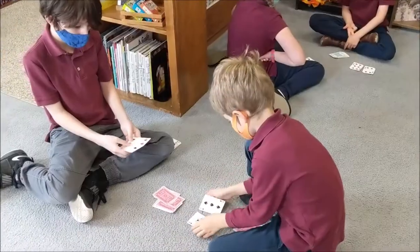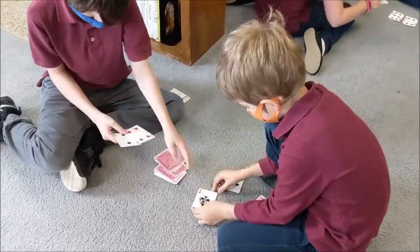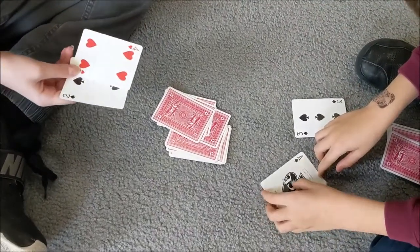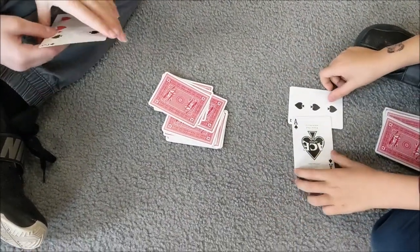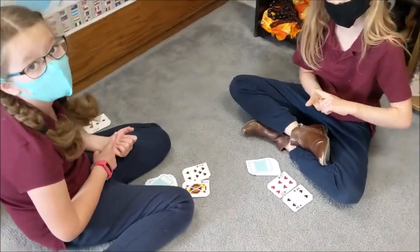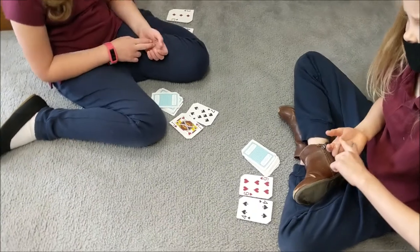Each player takes the top two cards from their deck and multiplies them together. The player with the highest total wins both cards. Aces will be worth just one while face cards will be worth ten.